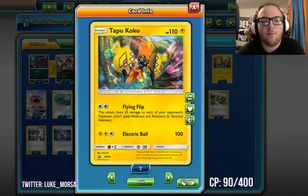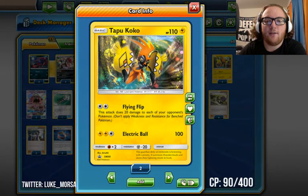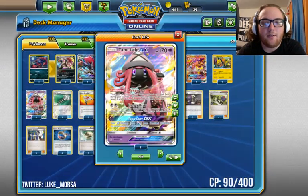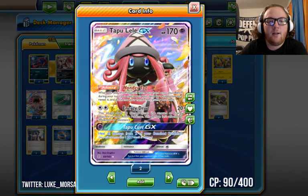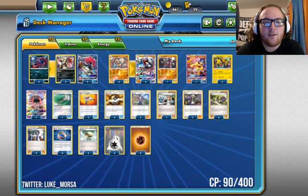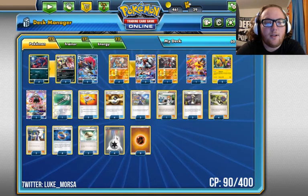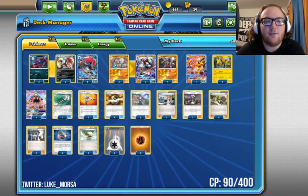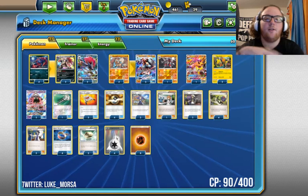We play two Tapu Koko promo because this deck does mediocre damage a lot of the time. Flying Flip softens up all of your opponent's Pokémon, so it's really good on your first attacking turn. Our last Pokémon is two Tapu Lele GX for its Wonder Tag and sometimes for Energy Drive. I'm only playing two because we also have Zoroark GX's Trade ability for draw. I've been testing two and liking it — I never really need a third. Even if one is prized, I'm usually okay using the first Lele to get Brigette and then using Zoroark GX's Trade in the mid and late game.